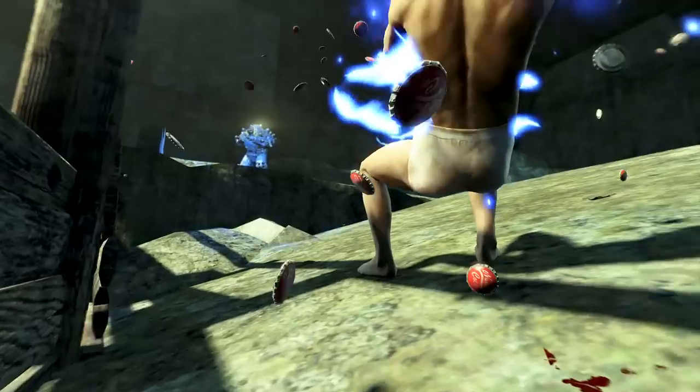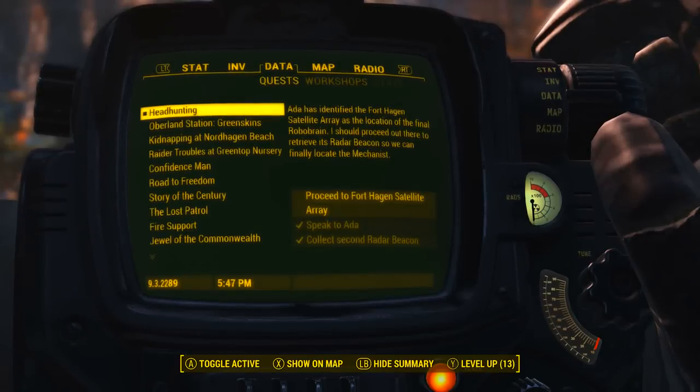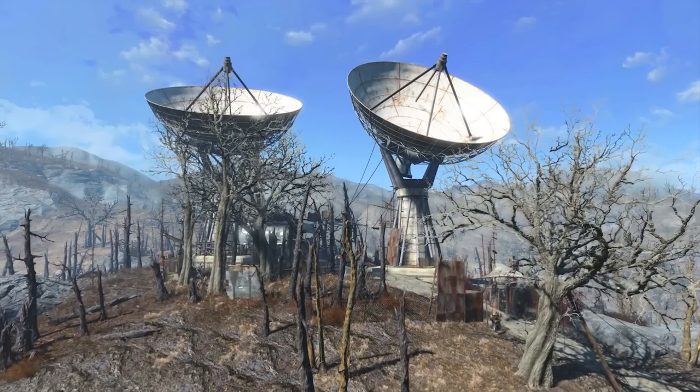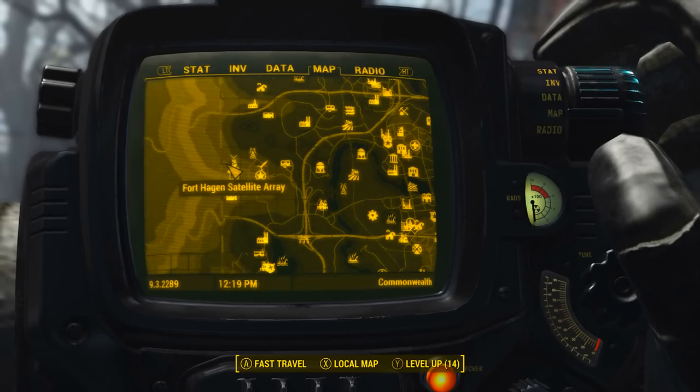To acquire this weapon you do need the Automatron DLC installed. Assuming the DLC is installed, we need to be on the quest Headhunting. Once on that quest we will be coming to the Fort Hagen Satellite Array, which is located in the midwest barrier of the map.